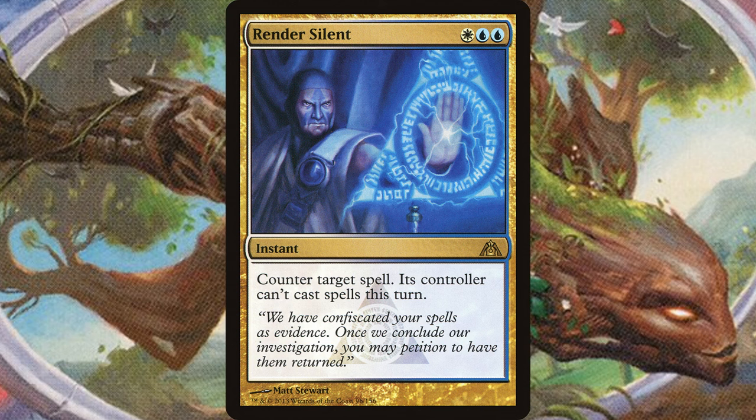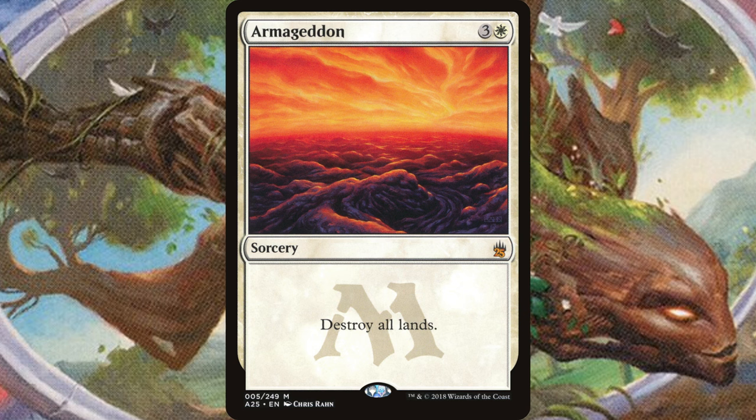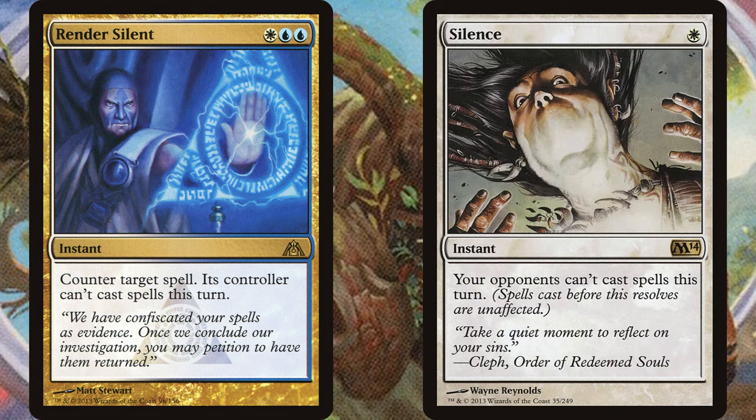I'm starting with a personal favorite of mine, Render Silent. Blue, blue, white for an instant: counter target spell, and its controller can't cast spells this turn. Have you ever countered a spell but then your opponent had another bigger spell you really wished you'd countered instead? This stops bait, but it's more than that — it can also stop any deck that wants to cast a bunch of cards in one turn. Any spell slinger deck setting up for a win can just be shut down. I like this a lot better than Silence in slower casual metas because at worst it's just a counterspell, and for a dollar I think it's worth trying.